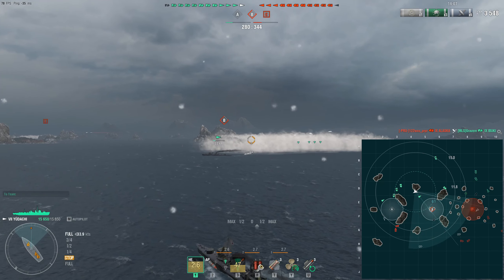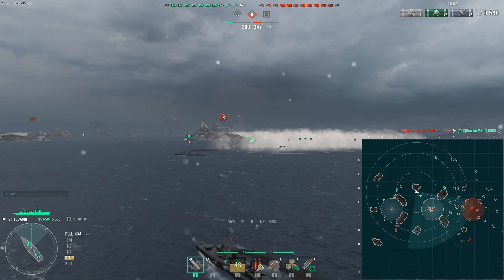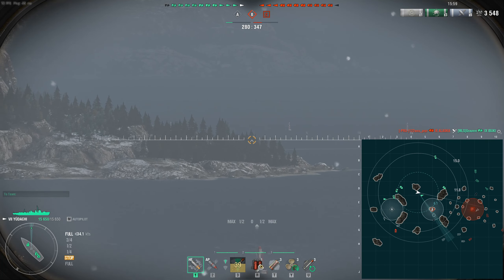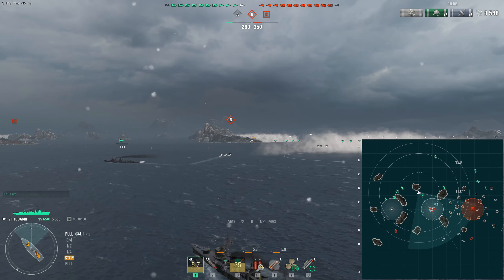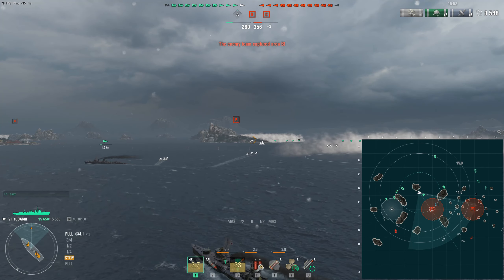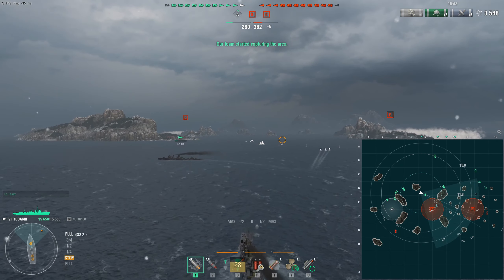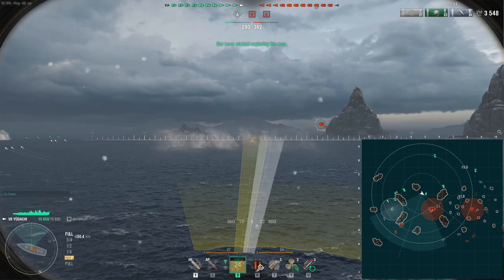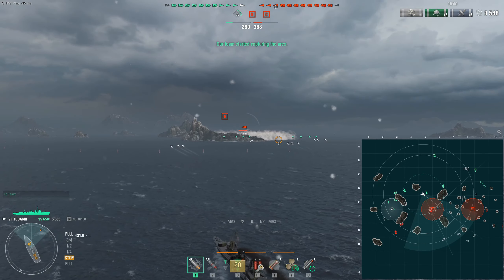We can see that the Schultz is trying to contest the B point, refusing to move away, firing at whatever ships are moving onto the B point, trying to support the flank at least that way. So what I try to do here is move on top of the B point which is being contested right now. The Akatsuki is launching torps but I don't think the Schultz would willingly move from beyond the island.